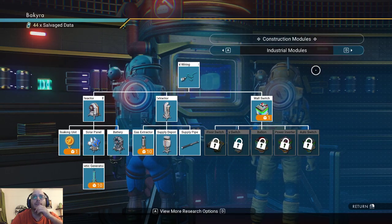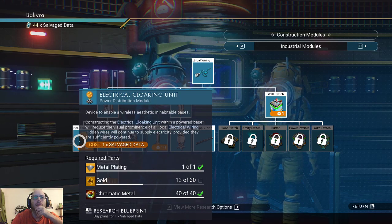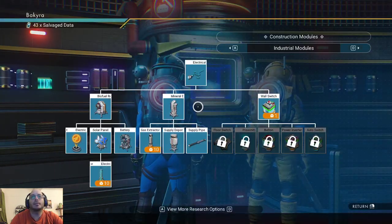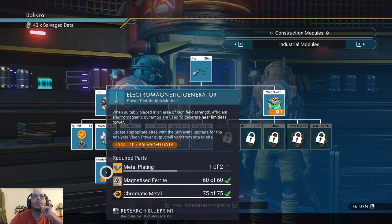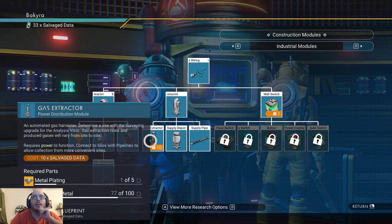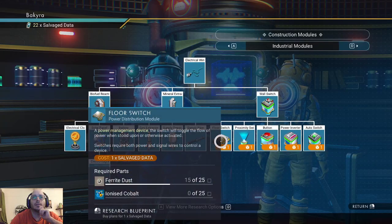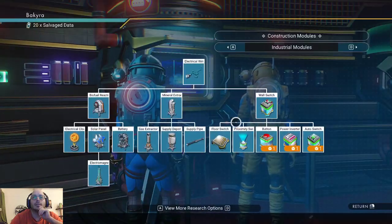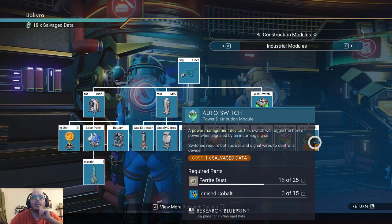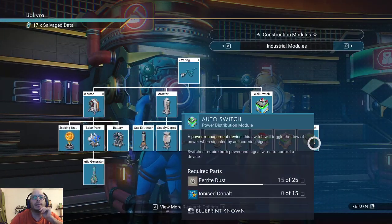Same for that. Industrial modules — that seems interesting for a cost of one. This I like. I guess we're gonna buy this, and also the wall switch. Floor. Proximity. Button. Inverter — that makes sense. And auto switch. I guess this is to do logical things too.